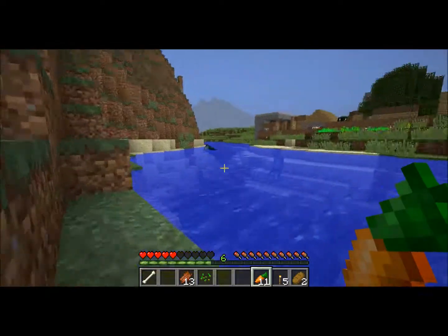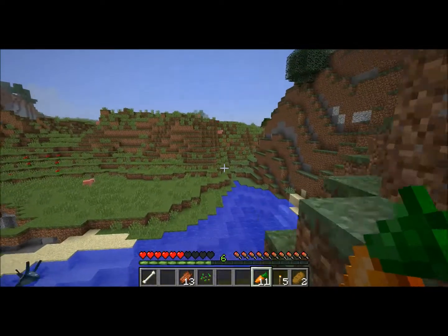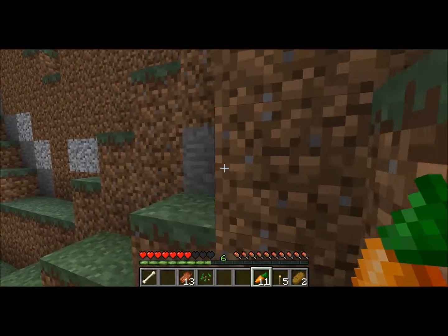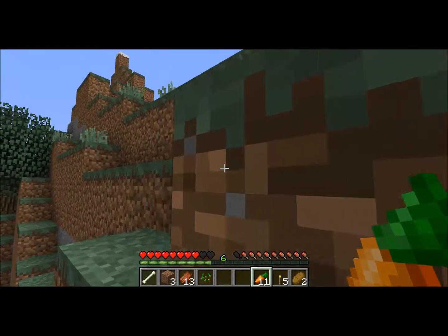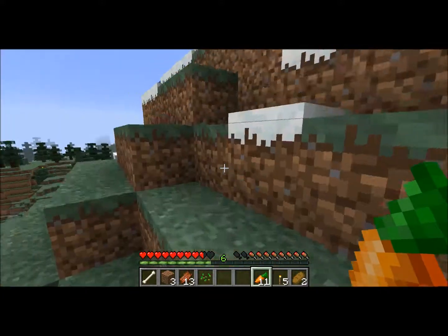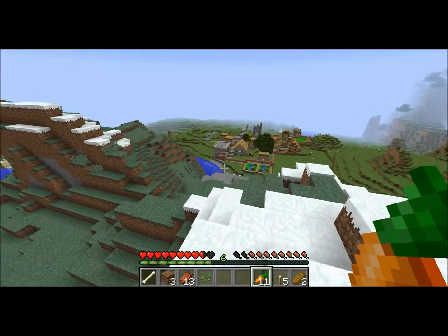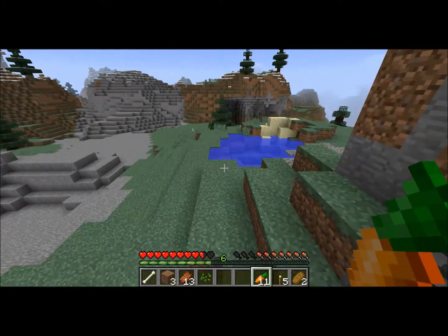I'm trying to think of stuff to do. We've got to get some cobblestone — a little more of that. There's a pumpkin up there. That was a very big cave, totally worth my time. Let's see what's on top of this mountain. We've got a forest down there. Looks like we'd find some mobs down here maybe.